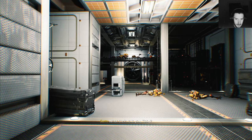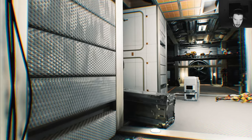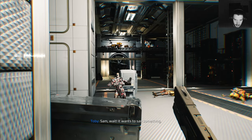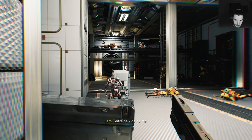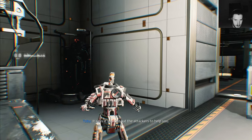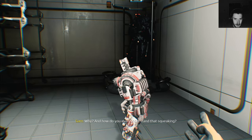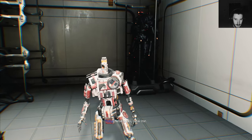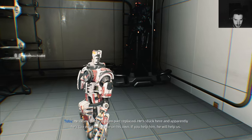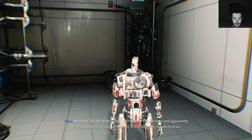Who's this? It shorted out the attackers to help you. Why? And how do you even understand that squeaking? New skills? He never got his broken part replaced — he's stuck here and apparently too weak to escape on his own. If you help him, he will help us.